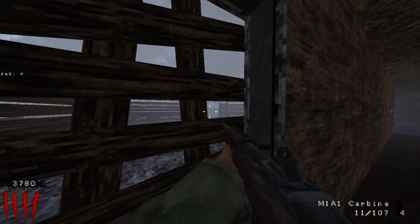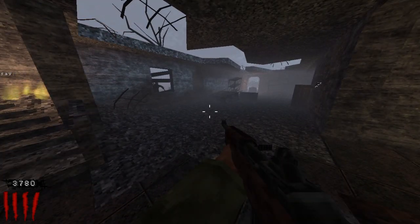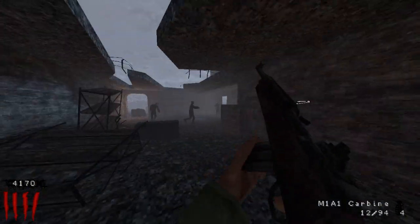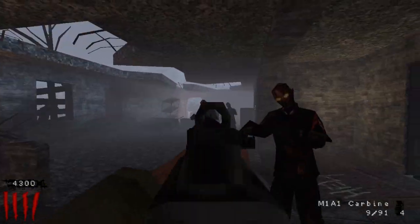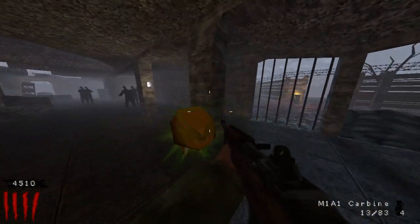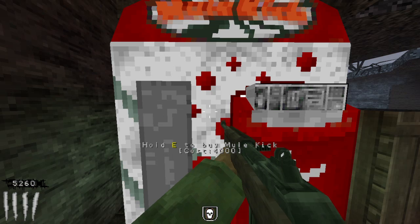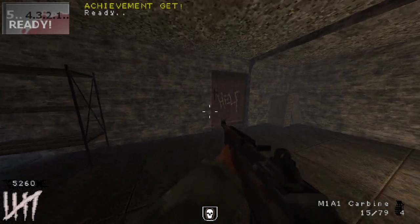Oh, there's the chat — I accidentally opened it. You press T to open the chat, just like Minecraft. Quick Revive isn't in its usual spot on this map — it's only Mule Kick, which I don't understand. Why would you replace Quick Revive with Mule Kick? I genuinely don't know what whoever made that choice was thinking.